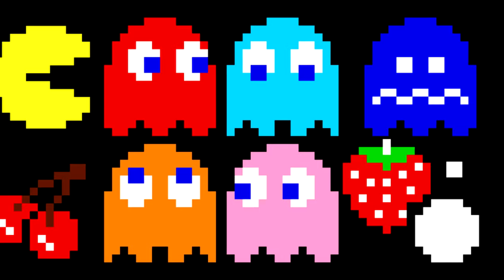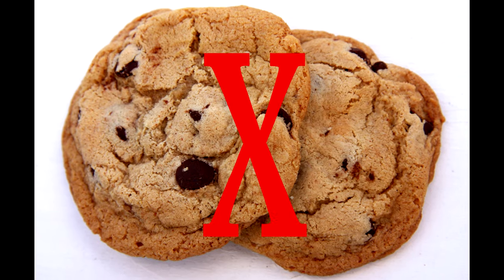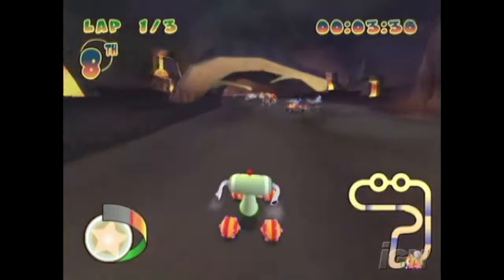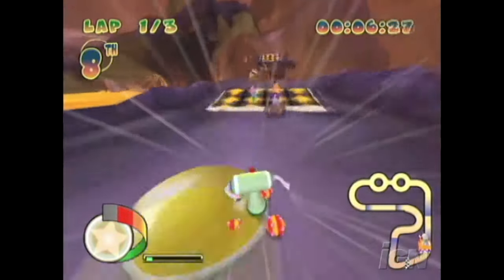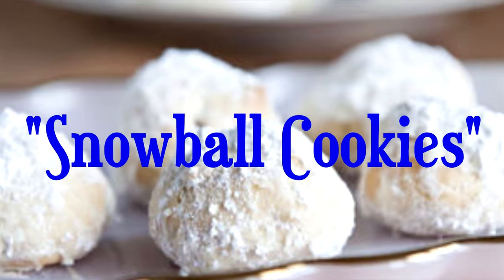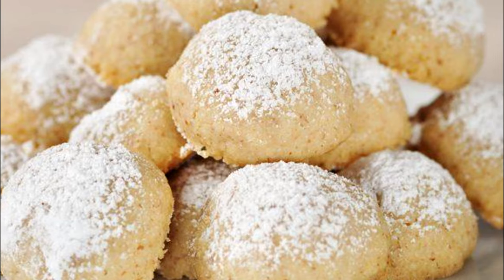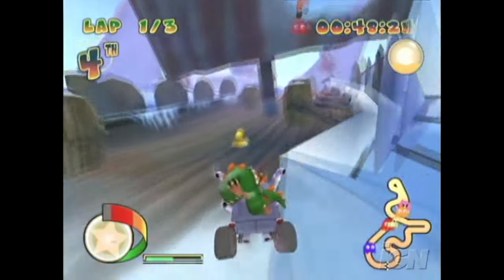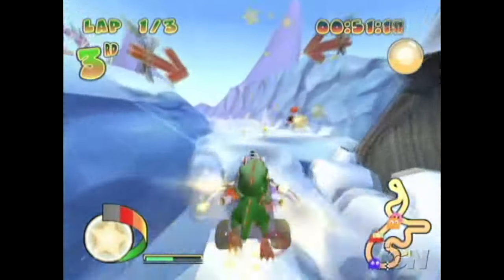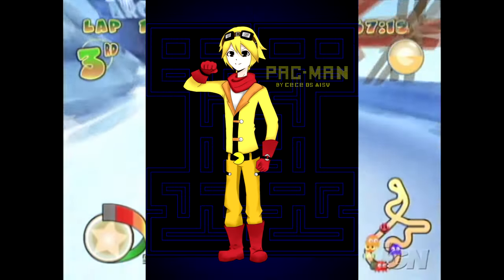Our next step is to figure out what type of cookie a Pac-Dot is. While it's easy to refer to a single pixel as whatever you want, we want to keep up with the modern design, which is definitely not chocolate chip. We need something smooth, yellow, and spherical. I decided to mainly focus on getting the spherical part right first, as the rest could be adapted later. I eventually came across a recipe for Mexican wedding cookies, or snowball cookies, that I decided to use as a basis for the Pac-Dots. Snowball cookies are little icing sugar-coated shortbread, so they'll look exactly like they sound. The snowball look isn't exactly what we want for a Pac-Dot, but the shape is pretty much perfect.